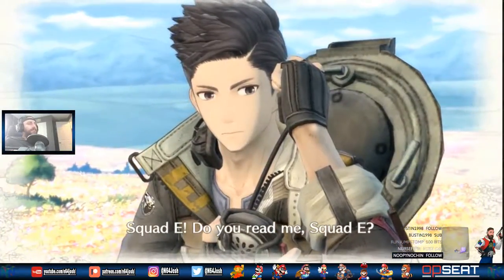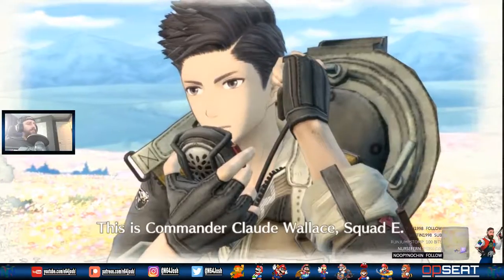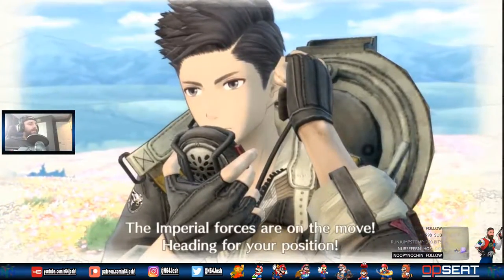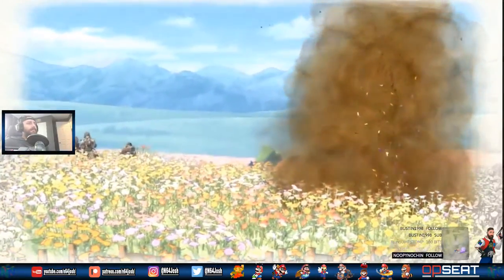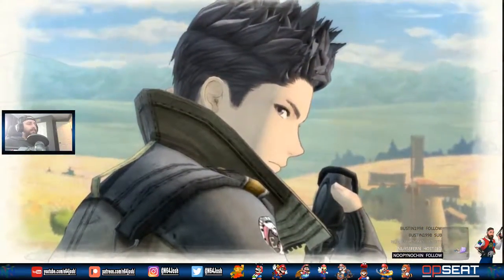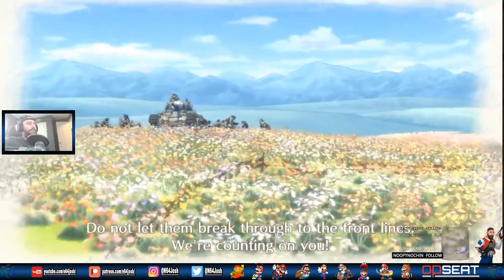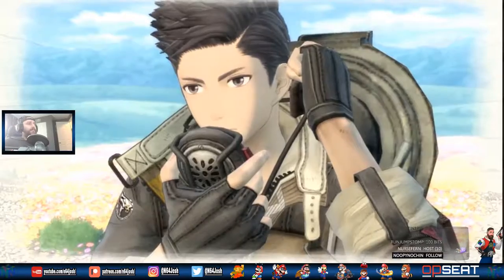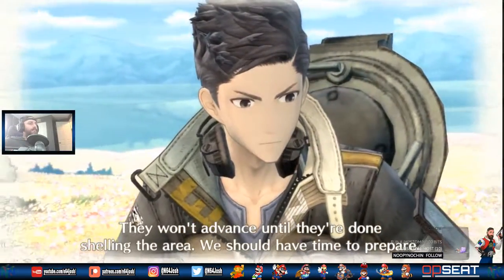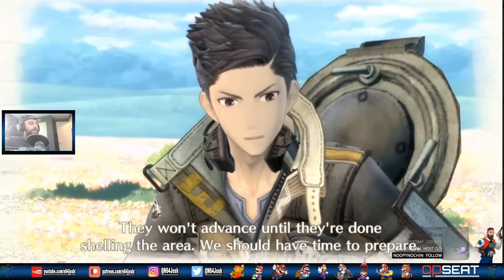Squad E! Do you read me? This is Commander Claude Wallace. Squad E, the Imperial forces are on the move, heading for your position! Ready to engage. Do not let them break through to the front line! We're counting on you! Roger that. Good luck, Squad E. They won't advance until they're done shelling the area — we should have time to prepare.